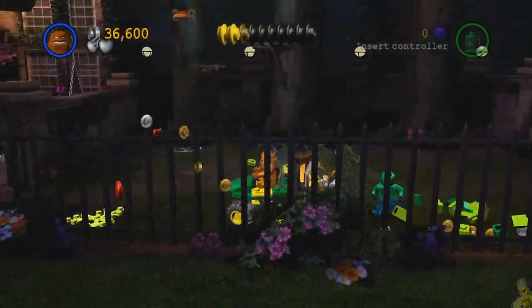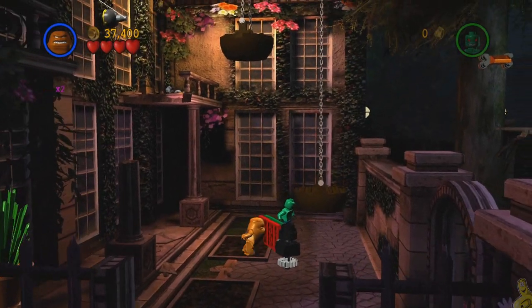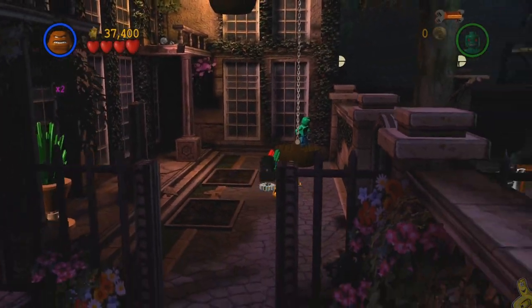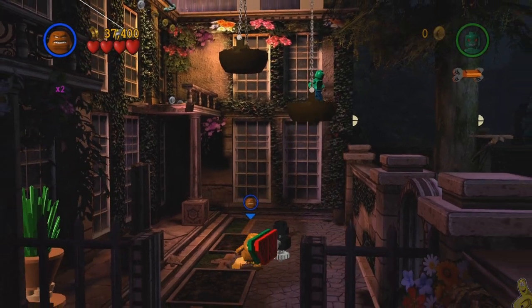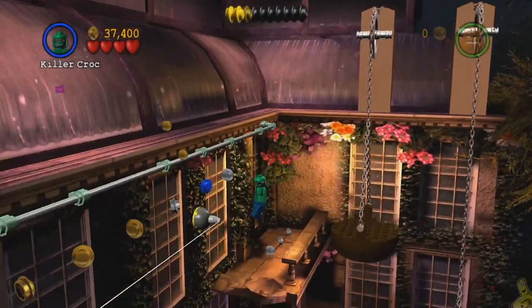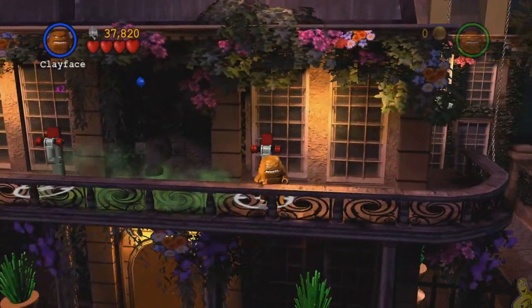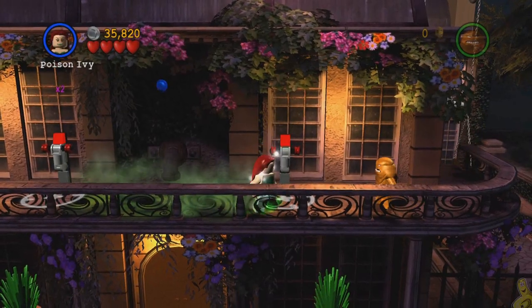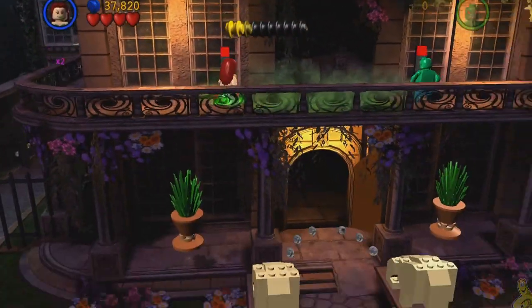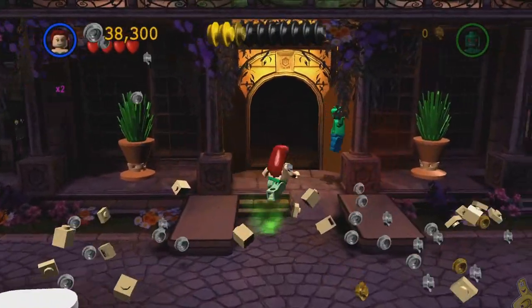Drop down below if you want, build up this little lawnmower, get a little bit of yard maintenance taken care of, and we'll move on. We want to get our character up here — he should hop on as soon as you start pushing this push switch. I actually toggle because the other character will follow behind. I made a mistake and tried to switch to a character with double jump and toxic immunity, failed and died.